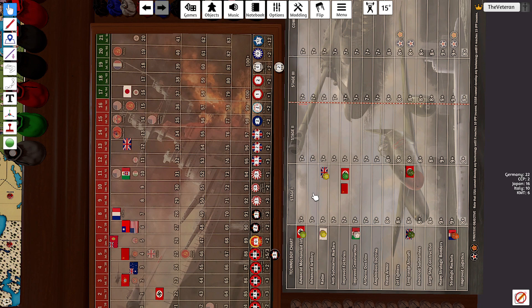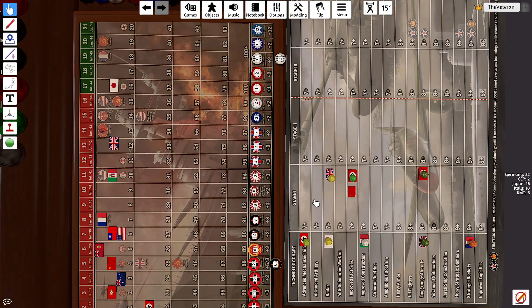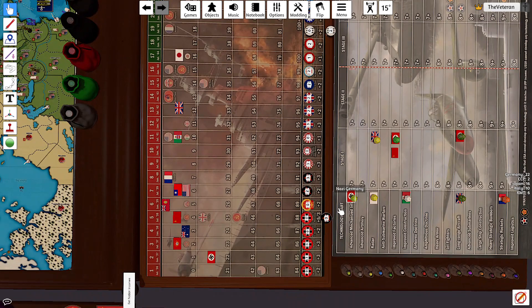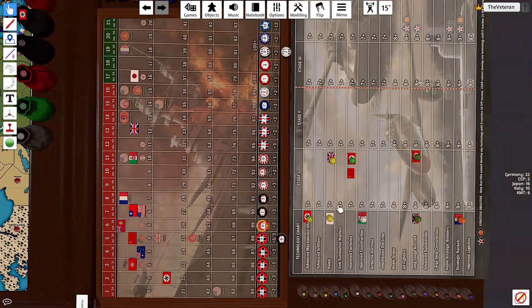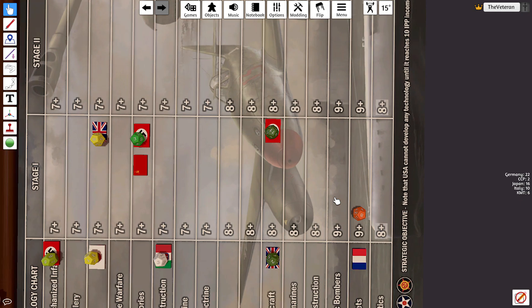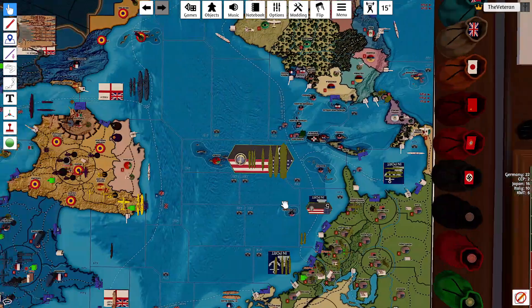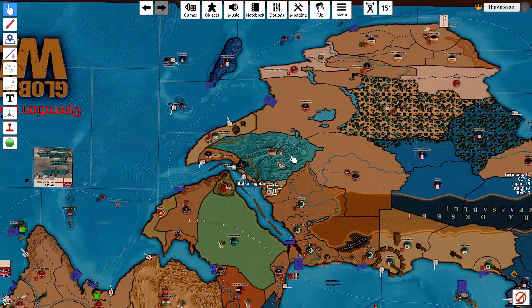Greetings from the Veteran, welcome back to Operation Doomsday. We're here for Italy Turn One, July '36. First up, a little bit of housekeeping — France got to roll for tech. Here's their roll for rockets — a three. They also forgot to recruit in Abyssinia, so I'll come do that.